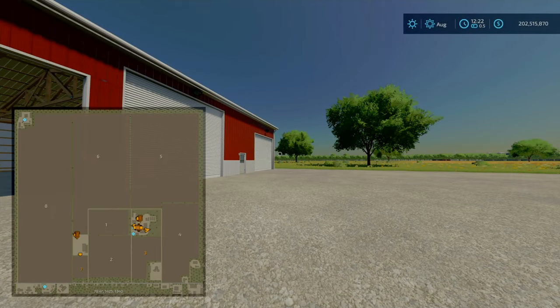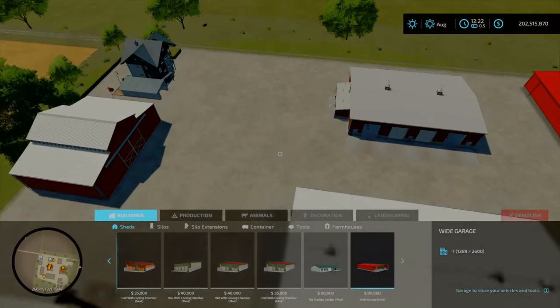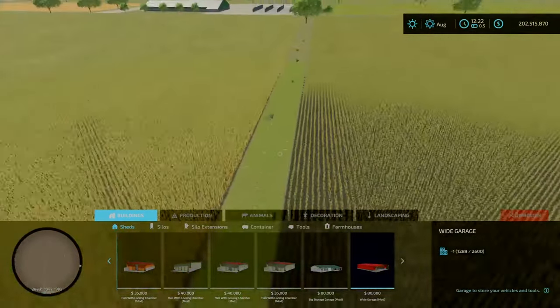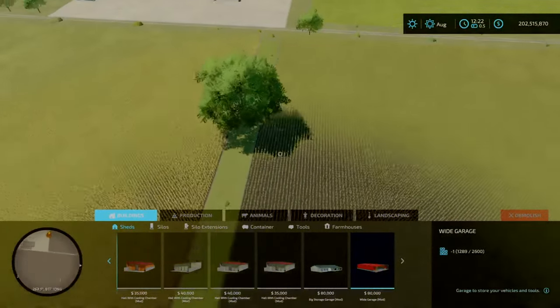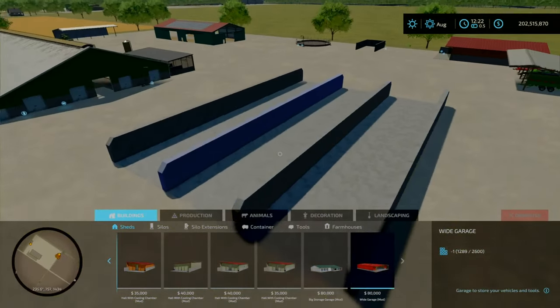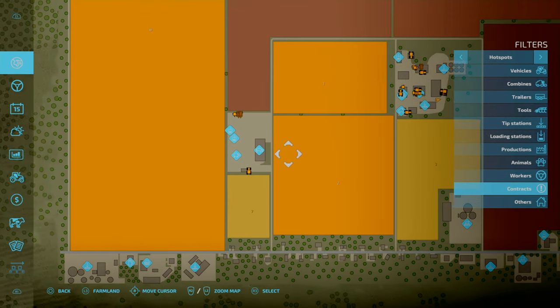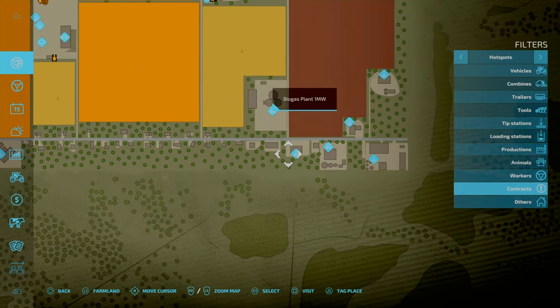You need to go across field two. Just checking the PDA. Even though these fields are large you can make them even larger by removing the trees and smacking them all down. You do have your BGA — one megawatt — and your production.